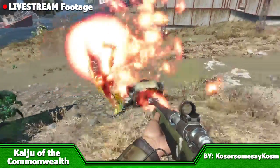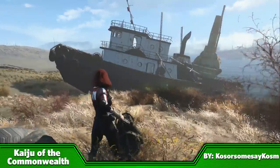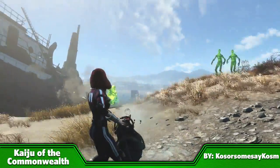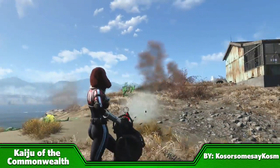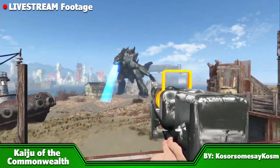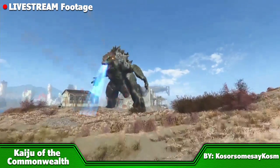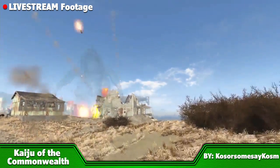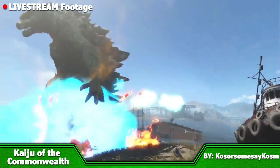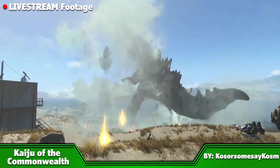Kaiju of the Commonwealth adds everyone's favourite King Lizard into the Fallout world. This mod will add a beach ship to Spectacle Island, which will give you some background story information as well as an incredibly powerful nuclear rifle. You'll then have 7 days to prepare Spectacle Island for Godzilla's arrival, and what a spectacular arrival that is. Coming in from the sea, he will wreak havoc on the entire settlement. Not only can he deal out massive damage, but he can summon creatures to fight alongside him. This mod is bloody awesome.